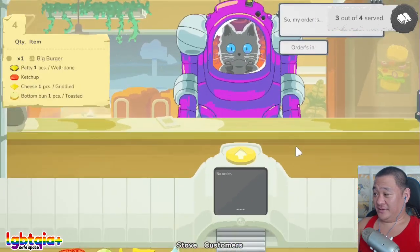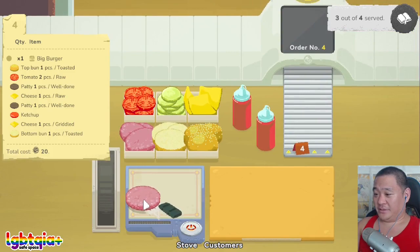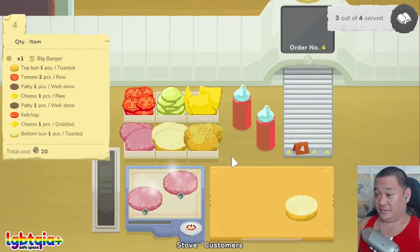Yes. One big burger — okay, a well done patty. You want well done patties? Okay, well done patties. You want griddle cheese as well? Okay. You want griddle cheese and you want raw cheese? Okay, gotcha. Wait, how do I do that? You have a complicated order, kitty cat.